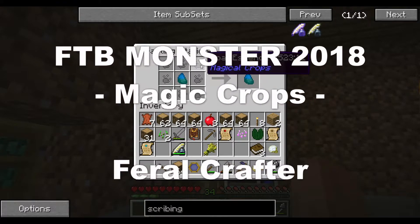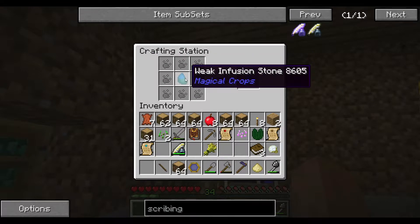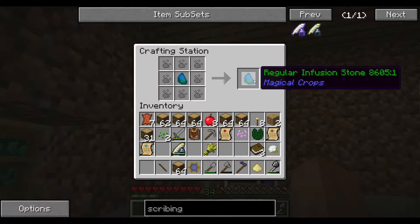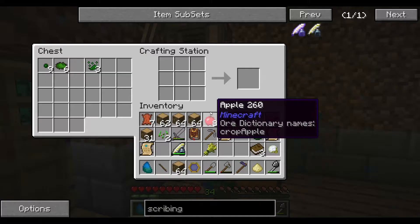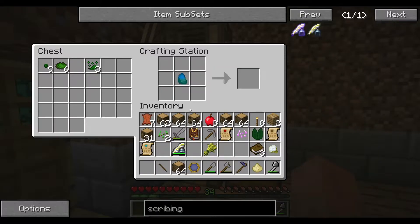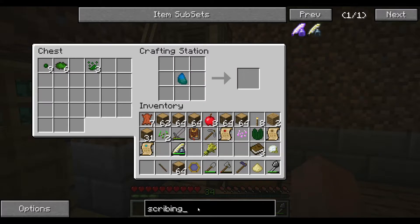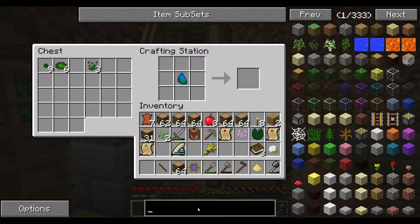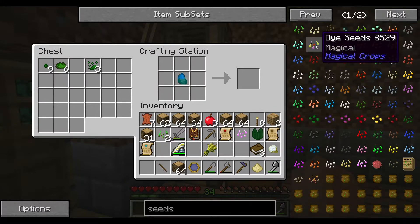Alright, real quick. I have all eight coal essence. This one's a weak infusement stone, but it creates a regular one. And the regular one — put it in here. So with a regular infusing stone, there's a lot I can do.